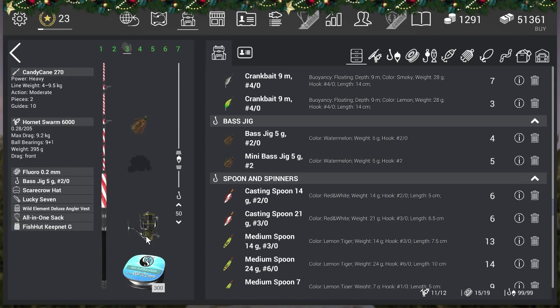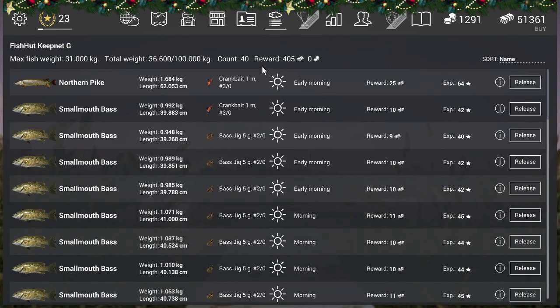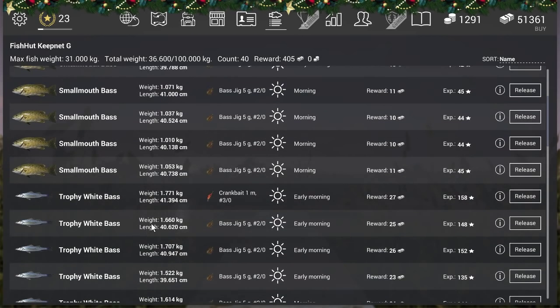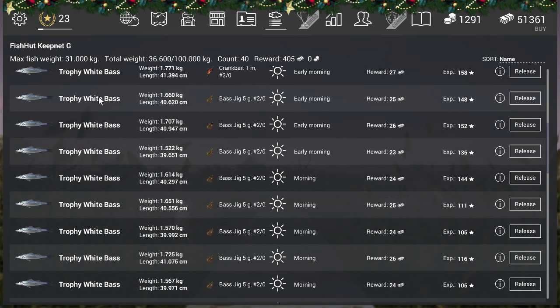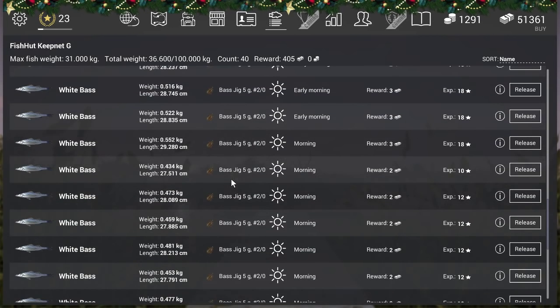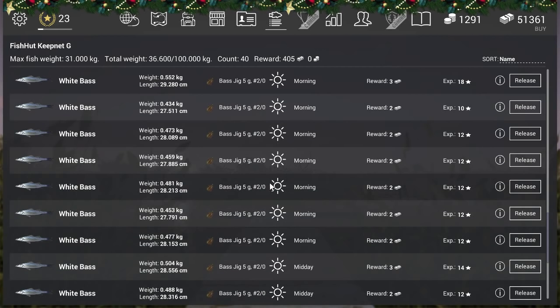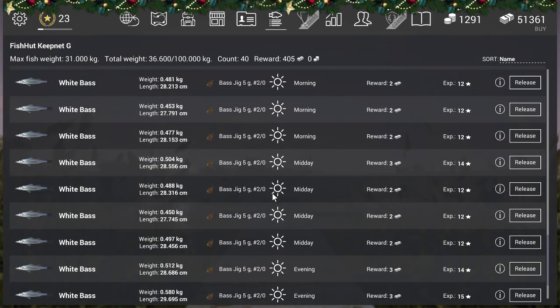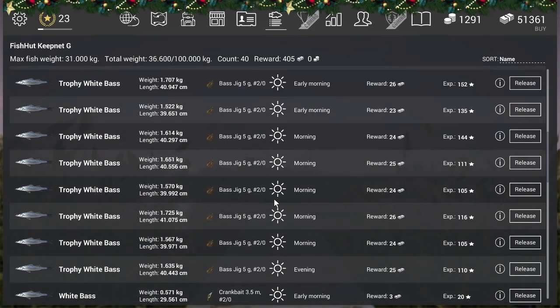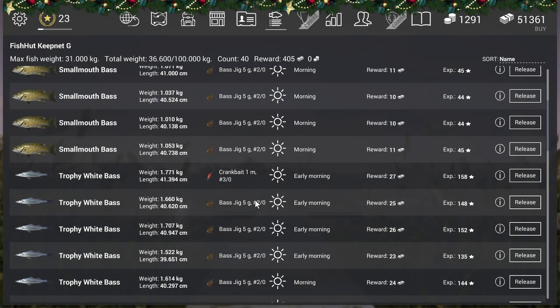I got more than 40 fish in my net — of course a lot of smallmouth bass too, so try to avoid the 20-meter mark and reel back in earlier. The trophy catches are unbelievable — check this out. Early morning catches were incredible. I got 405 currency worth of white bass in my net at the moment. The Best Jig is OP. Crankbait was really good too, but the Best Jig is just way better — go with the Best Jig for trophy white bass.